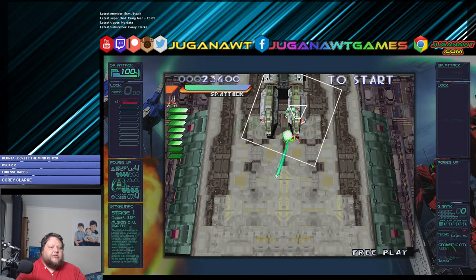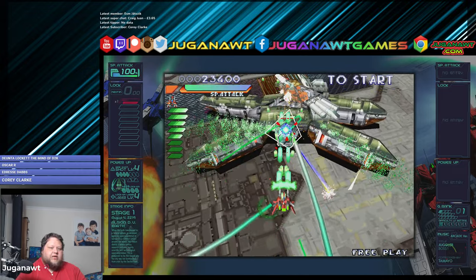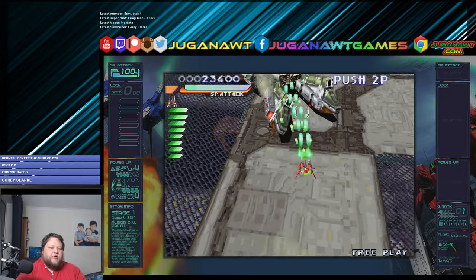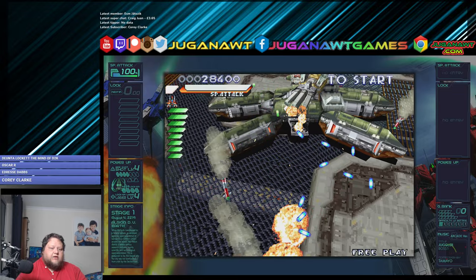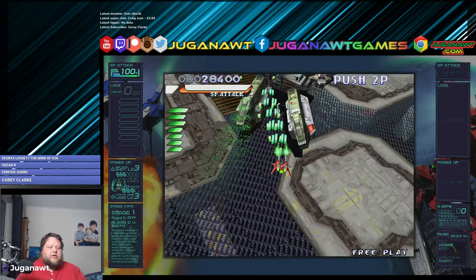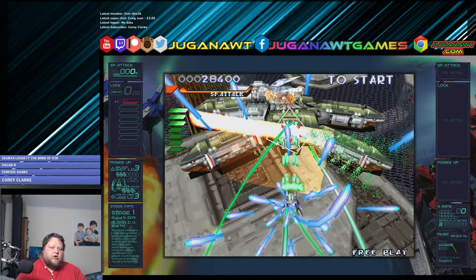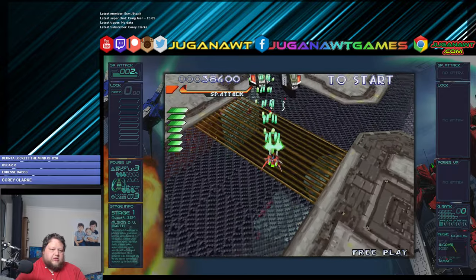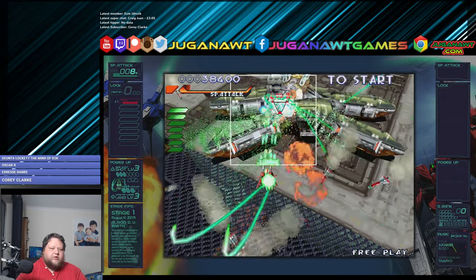Okay, we're approaching the boss. This can always be a bit hit or miss, with the emphasis on him hitting or missing me. You've got to watch those laser walls, watch out for the missiles, watch out for everything. Now the great thing is — dying's never good — but you can actually shoot and nullify blue bullets. You cannot shoot and nullify orange bullets. So if you see a blue bullet, you can probably negate it by firing at it. If you see an orange bullet, run like hell.